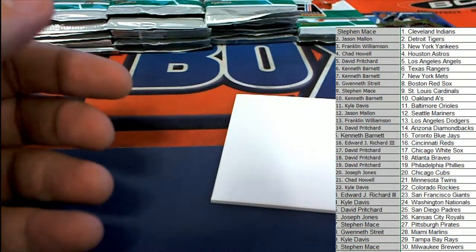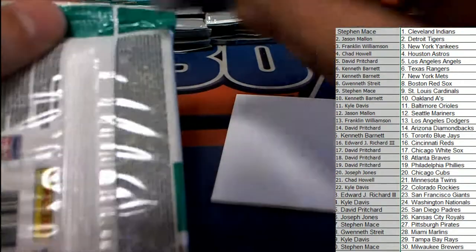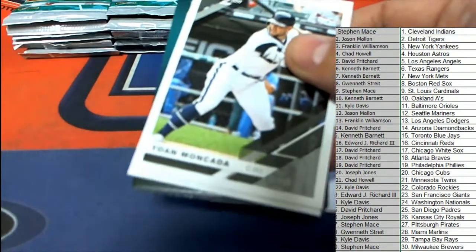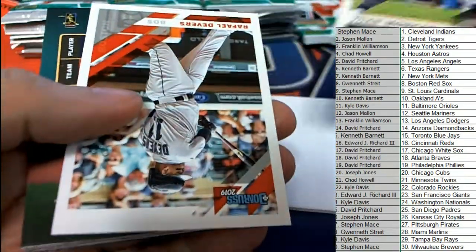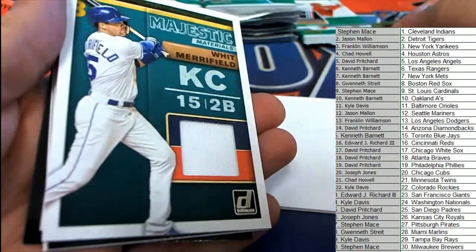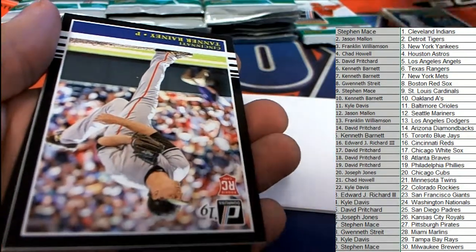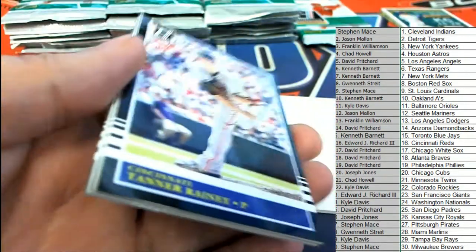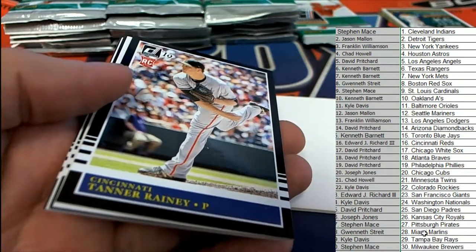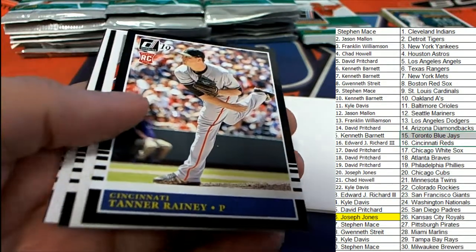I don't know which variation it is, but there's a lot of variations in here. I think it said 20 variations per box. That is a lot. Kansas City Royals owner, boom. KC gets a nice relic piece. That's hit number one of three for Joseph Jay, bringing down the first hit.